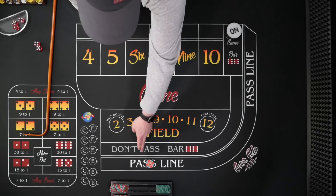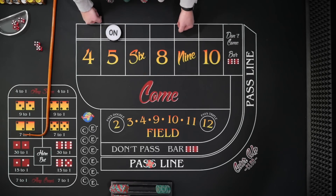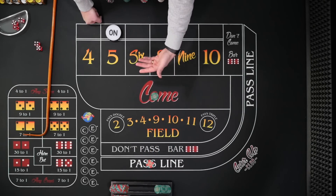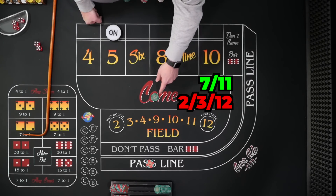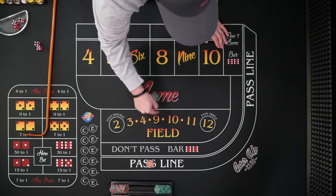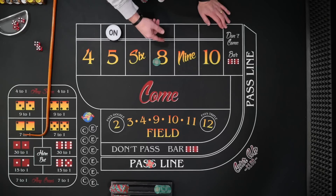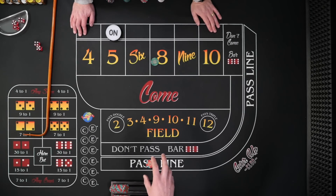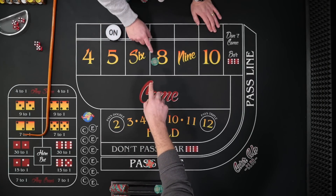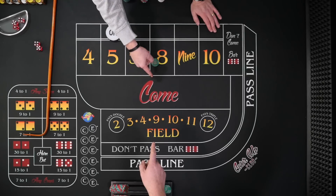The come bet is the exact same as the pass line bet, except we're in the middle of the game. If you make a come bet, it's just like the pass line — a 7 or 11 wins, and a 2 or 3 causes it to lose. Any other number, the bet moves up to that number box. So if an 8 rolls, they'll take the bet and put it inside the 8. Now you have a bet on the 8 — you roll an 8, you win; 7, you lose. That is the only way a come bet will move on to a number.